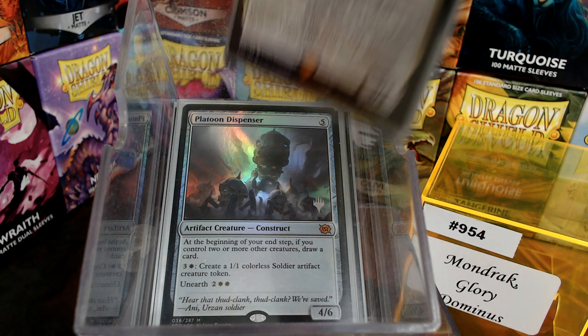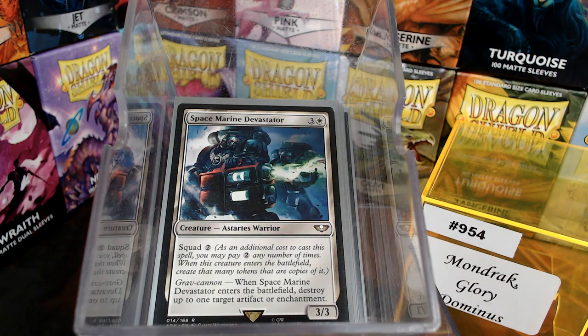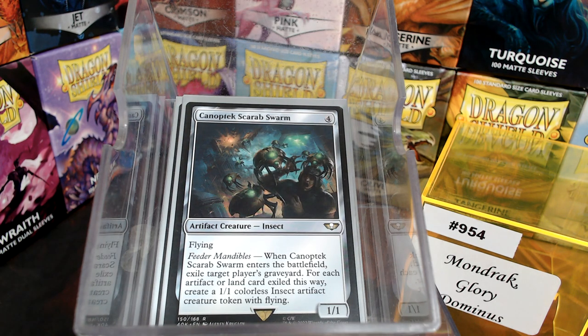These next three are from Warhammer. We have the Space Marine Devastator — Squad is a beautiful ability. You just spend 2 as many times as you want when you cast it and you get token copies, and this comes with a free disenchant attached to each Devastator. Zephyrm has Squad 2, Flying, Vigilance, and Miracle so you get a chance to play it cheaper. Then we have the Scarab Swarm — on the battlefield, exile a graveyard artifact or land exiled this way and you get a token.